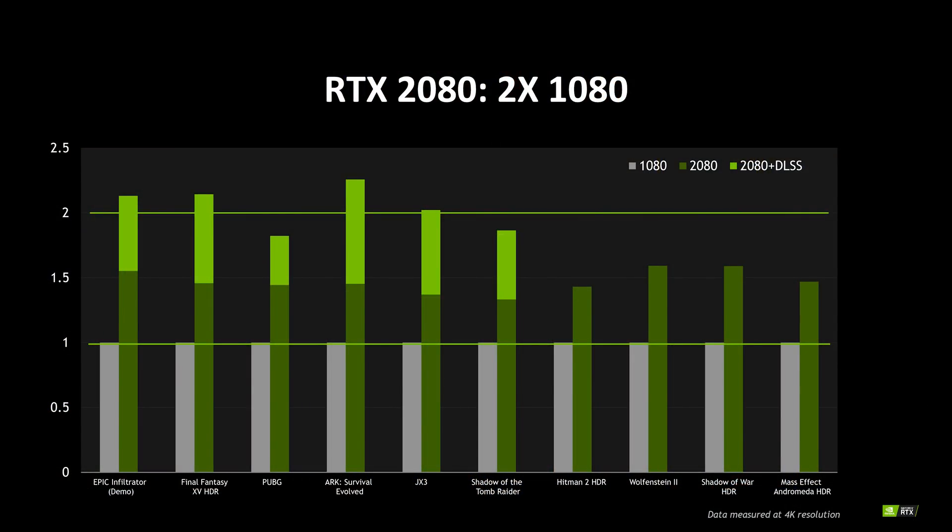You'll also notice that Nvidia claims the RTX 2080 provides two times the performance of the 1080, but that's only possible in these DLSS games. And even then, two of the six DLSS titles didn't actually reach 2x performance, so that 2x number isn't an accurate reflection of the performance difference between the two cards in typical games with identical quality settings.